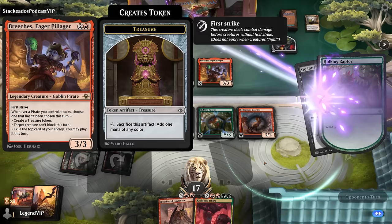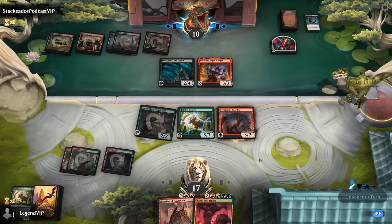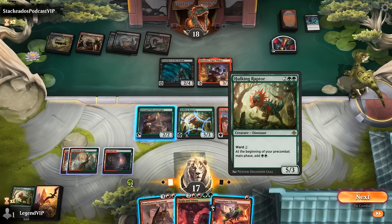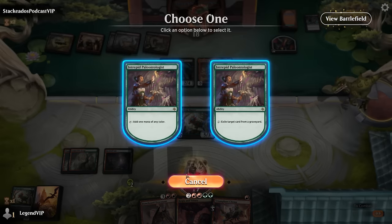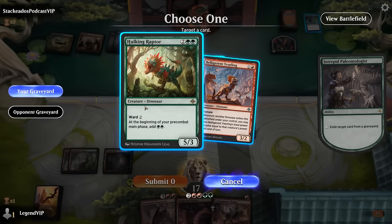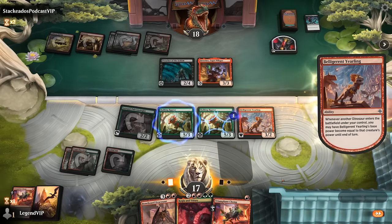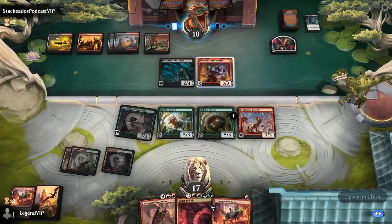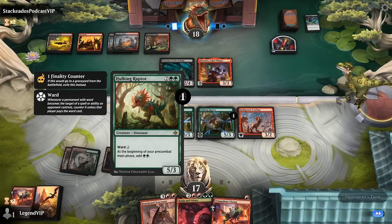Go for the Throat answers Hulking Raptor — that's playing into our game plan. Could even activate Paleontologist for two and get back Hulking Raptor right away, which I don't really mind since that gives us more late game. Until they answer Paleontologist we can just keep doing this. We still don't have a great attack into the first striker, but it's alright. Now it does enter with a Finality counter, so if they were to remove it again it would get exiled.